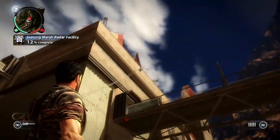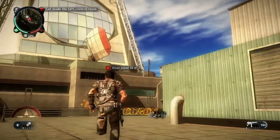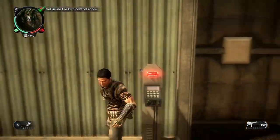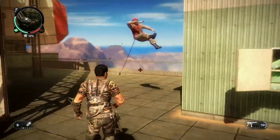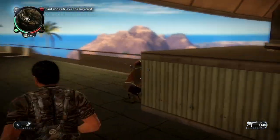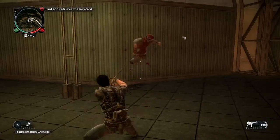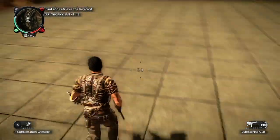Now I need to get to the control room of the facility to download the coordinates to the informant. Getting there should be easy with some grappling hook and parachute combos. Quickly navigating around this facility is easy with the grappling hook, and it also makes it more difficult for enemies to aim at me.